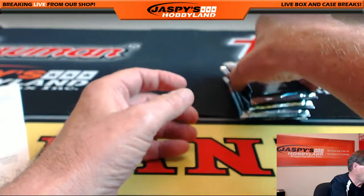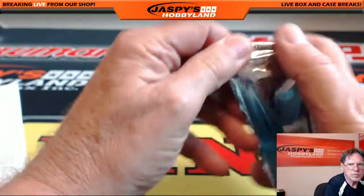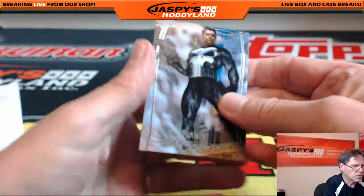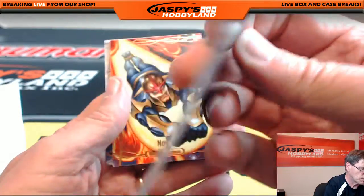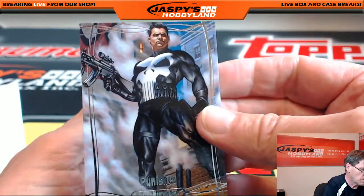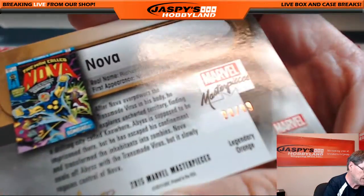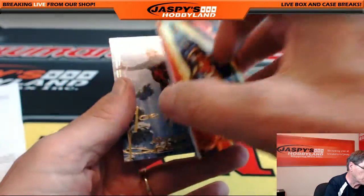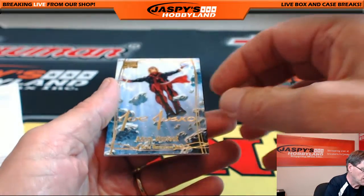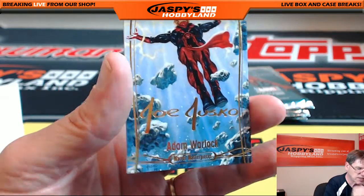Pack number nine goes to Will — good luck Will! Punisher — very sweet! 235 of 999, Punisher. Nova, 90. Adam Warlock, Joe Jusko facsimile.